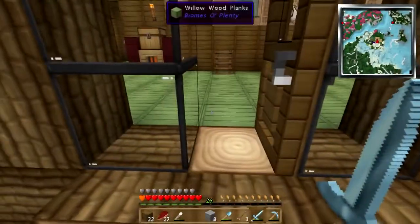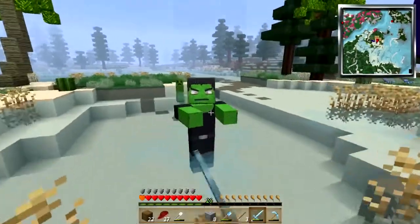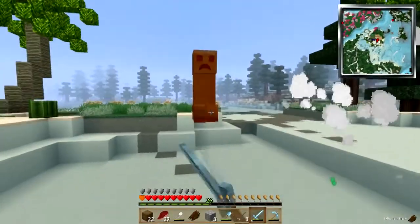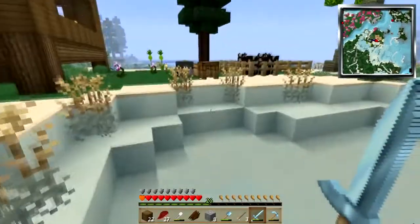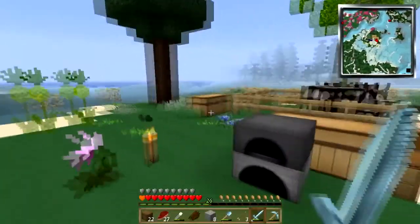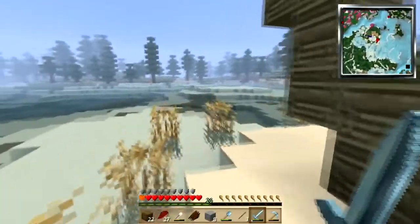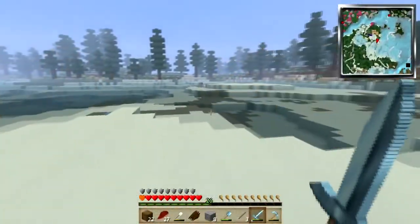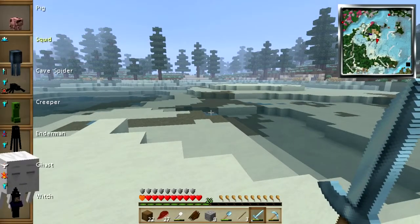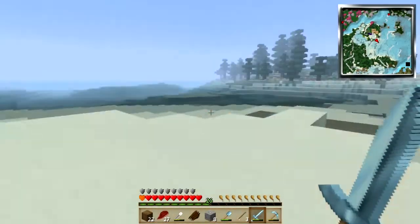Close the door - I forgot it does that. Oh poor baby, are you stuck in there? Okay, alright, that works. Let's see - wasn't the village this way? I believe it was. There it is on the map, alright. So why don't I just go ahead and be a squid and go for a nice little swim around the cape here.